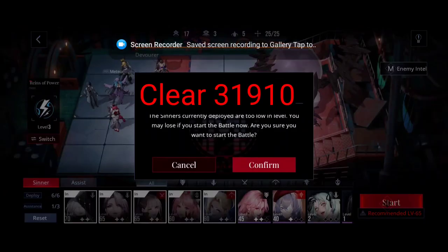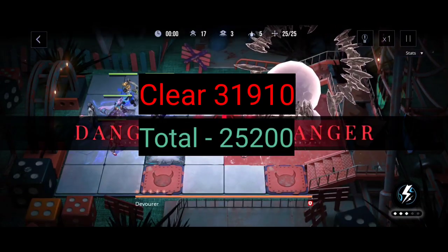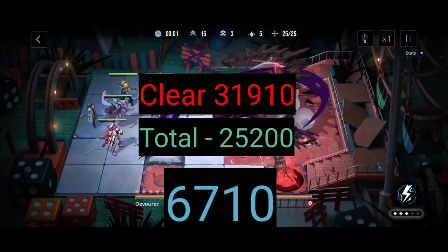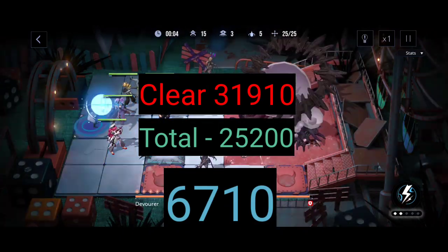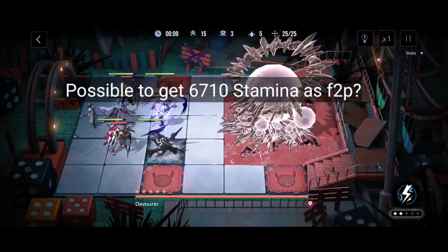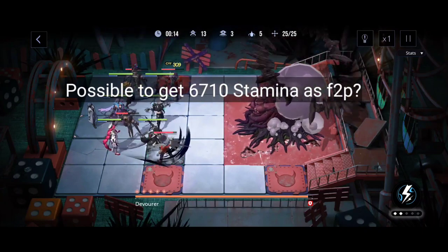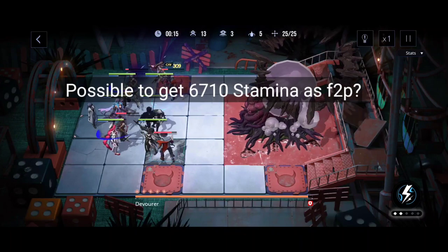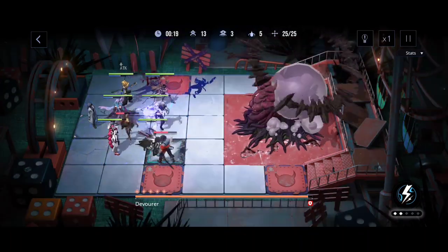So the math becomes 31,910 minus 25,200, which equals 6,710 event currency that you still need — and you can get that by spending the same amount of stamina. So now you may be wondering if you're able to accumulate all 6,710 stamina as a free-to-play player over the 11-day period.